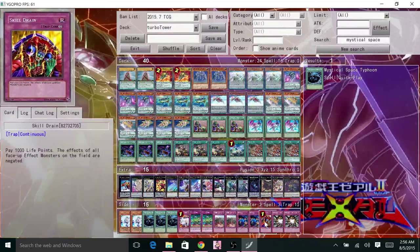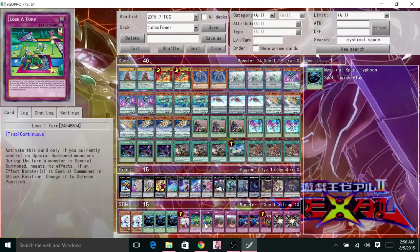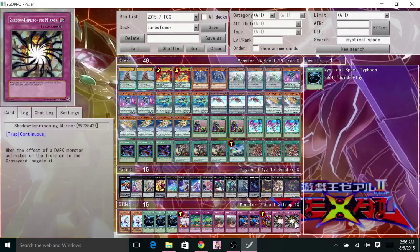Maybe the 2 Loser Turn as well. You also have floodgates like Imperial Iron Wall for Ritual Beast, Mistake for searches, and 2 Shadow Imprisoning Mirror — mostly for your dark matchups like BA, Shadow, and anything dark-based.